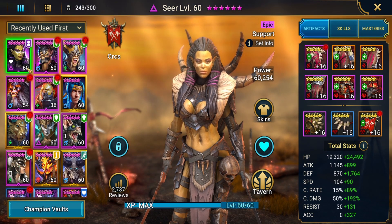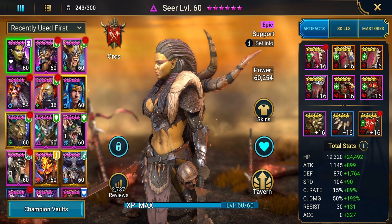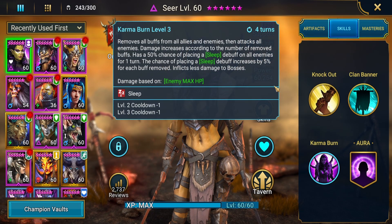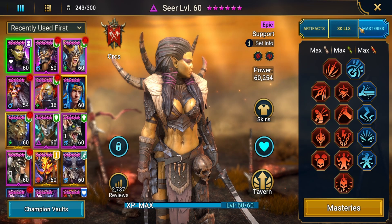Let me show you the stats so you can get an idea of what the gearing takes to do this full auto. Seer is not tuned specifically for this — she's going on several of my dungeon teams, so she is tuned for that. She has 242% crit damage, nice accuracy — you need to make sure all her debuff strips work. Her speed is only moderate. She's actually in a defense chest, not because I wanted the defense, but it had the speed and accuracy I needed at the time. Her masteries take her into extra crit damage.